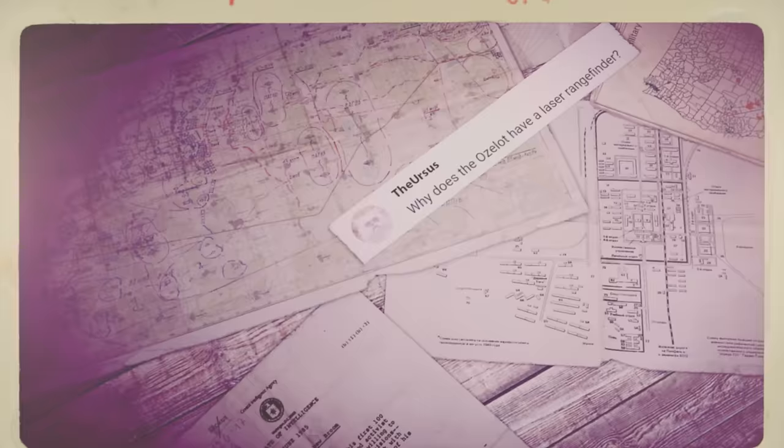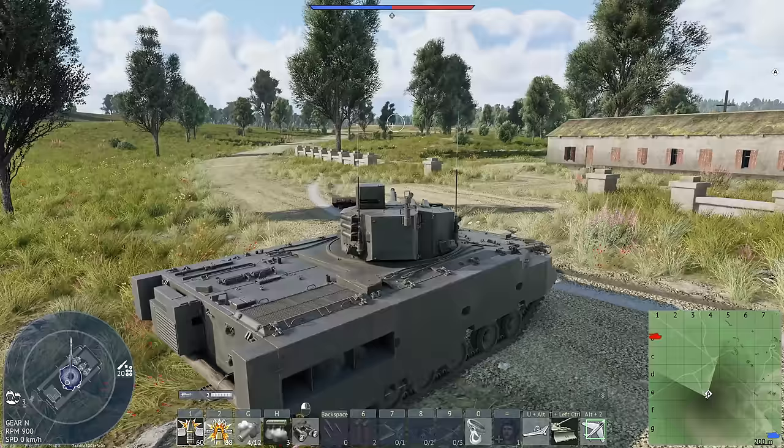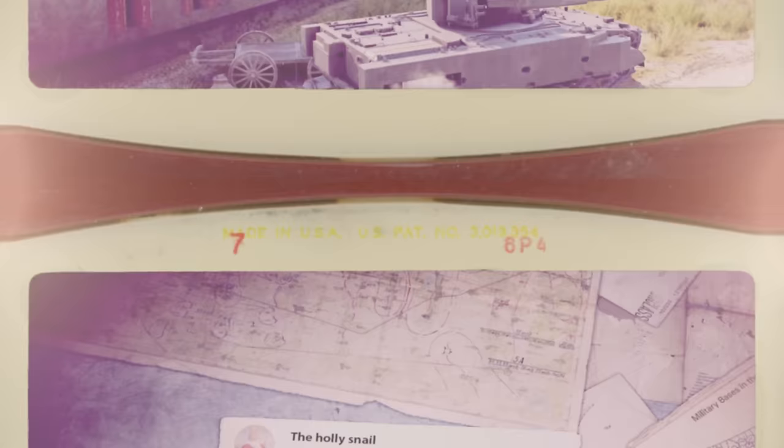The first question was sent by a player called Ursus: why does the Ocelot have a laser rangefinder? A laser rangefinder can calculate the distance to a target — it's not terribly useful for the Ocelot, but that doesn't mean we should remove it. Besides, you can use the rangefinder to imitate an attack on targets equipped with laser warning receivers. It can never damage them, but your enemy doesn't need to know that.